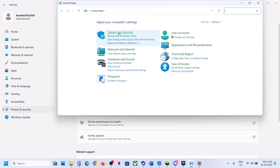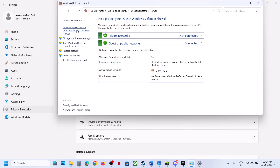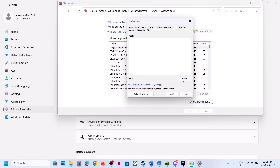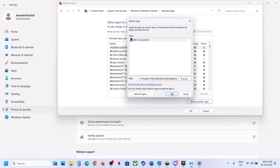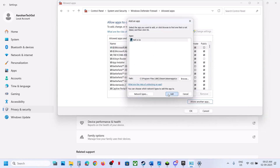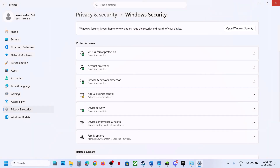Open Control Panel, go to System and Security, then Windows Defender Firewall. Click on Allow an App or Feature Through Windows Defender Firewall, click Change Settings, then Allow Another App, click Browse, go to the game installation folder, open the game folder, select the game exe file, click Open, and click Add. Then click Allow Another App again, Browse, open the Binaries > Win64 folder, select that exe file, click Open, and click Add. Once the game is added, launch the game and check.